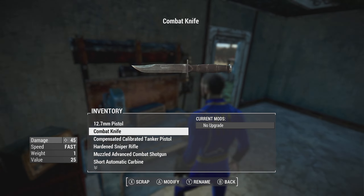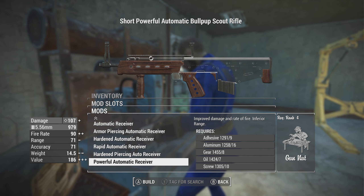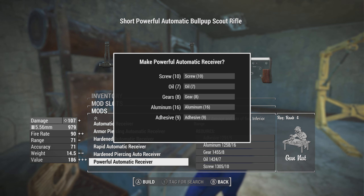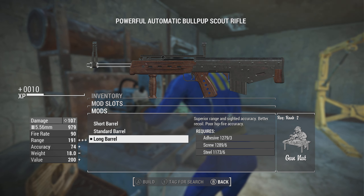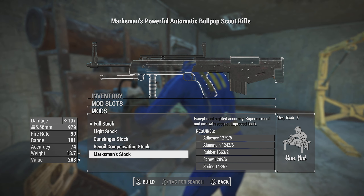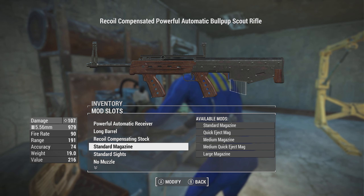First and foremost, let's see what we can do customization-wise with the weapon. Can we make it automatic? Absolutely — that's just choices off the bat. Advanced receiver gives 165 damage, powerful automatic gives 107. We'll try the automatic. Long barrel is probably the way to go. The stock and the foregrip are kind of connected together as one big chunk. Technically marksman if you really want, but recoil compensating might be the way to go for something that's automatic.